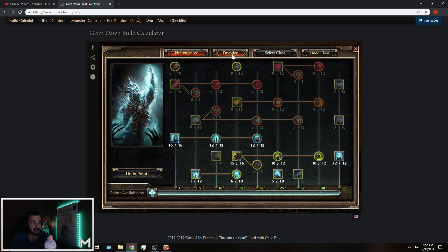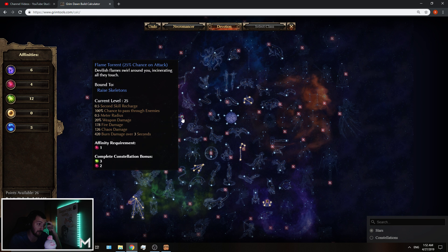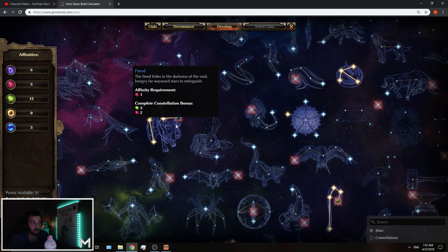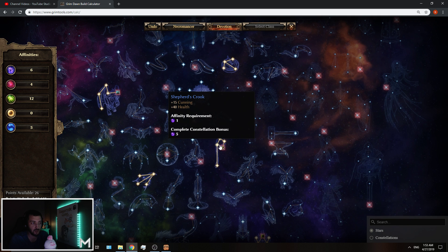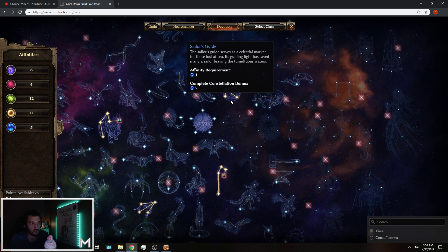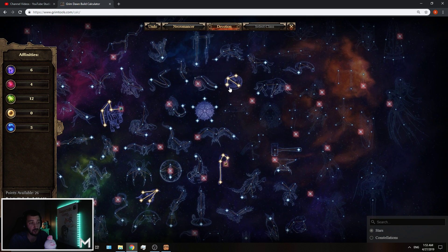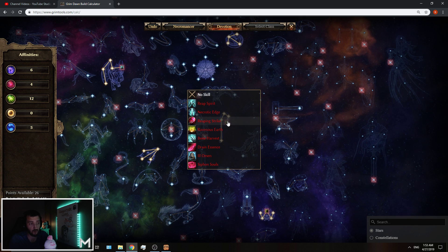Back to the summoner style of leveling — I'll tell you about devotions. I go with the Fiend even though it's a little nerfed in its interaction with skeletons. The Fiend is the first thing I go for. You can activate it by putting one point into the red affinity. After completing the Fiend, it gives you back two red affinity already, so you don't necessarily need that point anymore — you can play greedy and respec out of it. From there, you have two options.